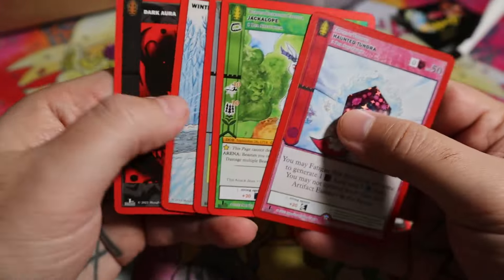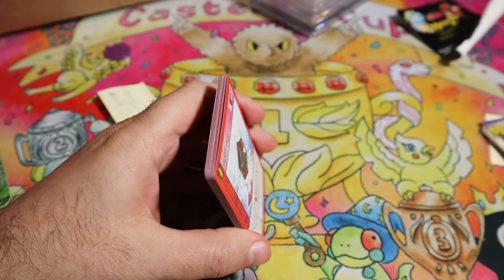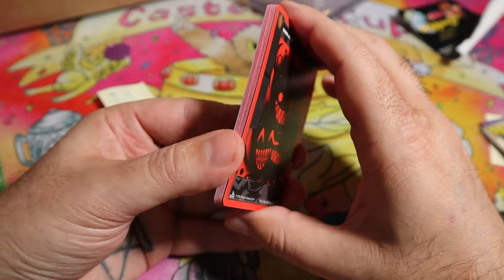We got a gem — Tundra, a little thing. You'll probably see a lot of stuff get sold, and you'll probably see a lot of people just keep their stuff, and you can't blame them. It's a weird time.